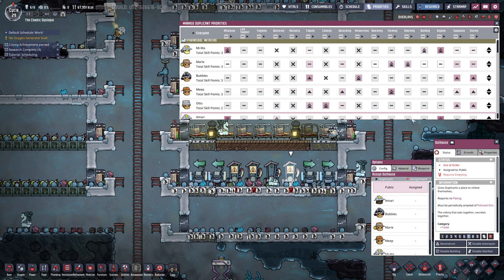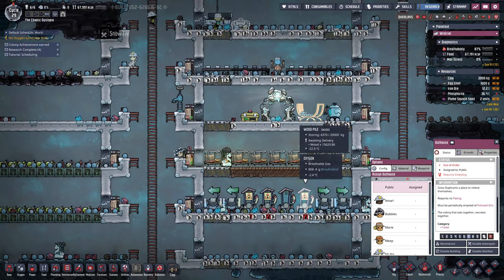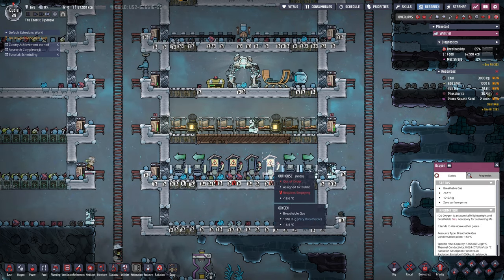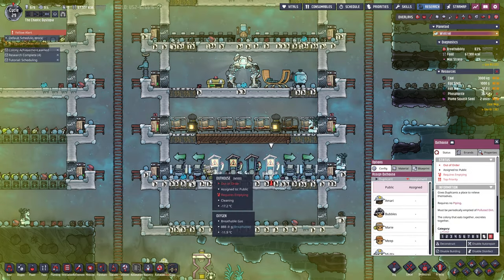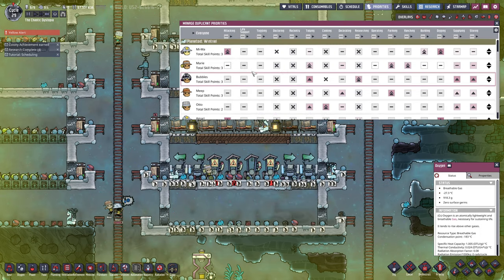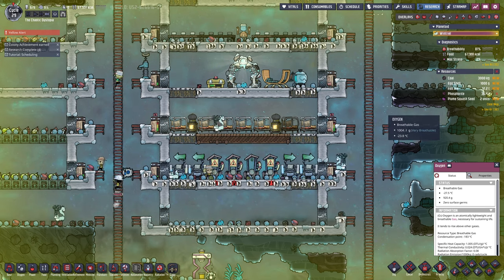We need to bump auto up — it's not the best. Let's bump Bubbles up. She's a researcher though. Boom, that's what we're gonna do. We're gonna hope they get their stuff together and get these things cleaned out. Now Marie is doing it. Oh, Marie is the one I just set — never mind. She'll take care of it.